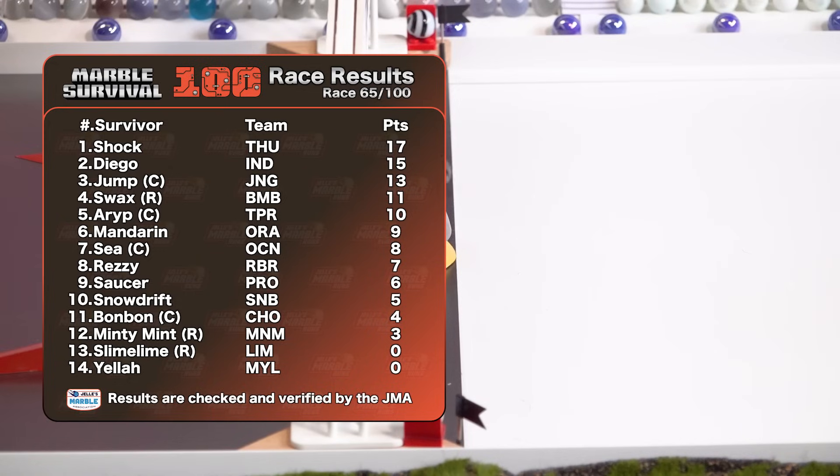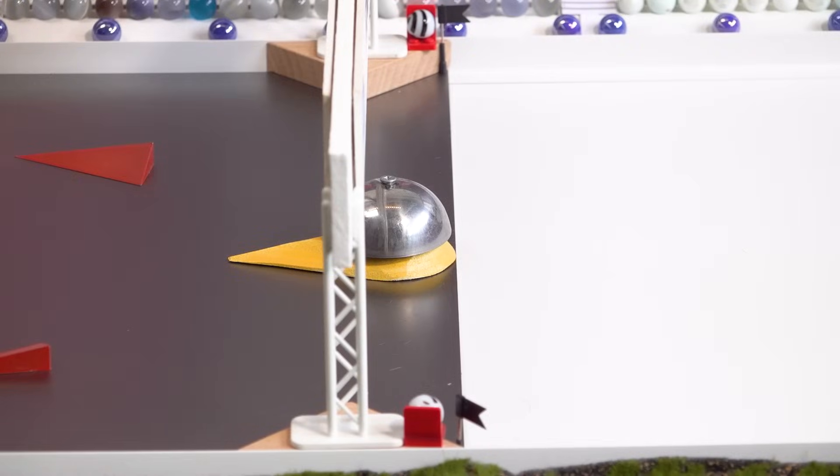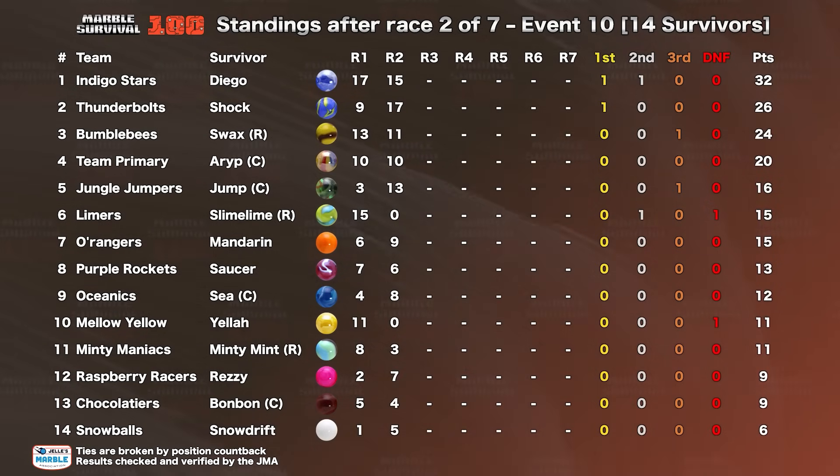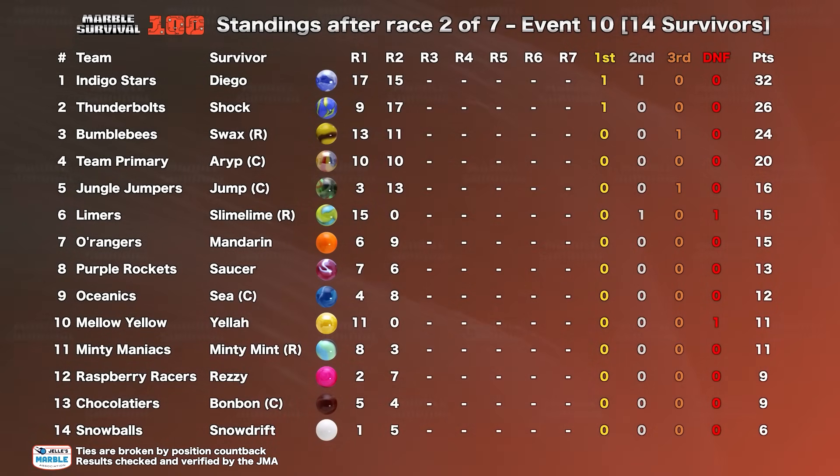Coming in now behind Bon Bon and Snowdrift up in tenth. Shock, Diego, Jump, and Swax are our top four across the line. Minty Maniacs managed to avoid the bottom two. Chocolatiers and Snowballs sit down there — nine points to six respectively — with now five races to go this week. Good job Indigo Stars and Diego: 17 points and 15 points. Just two other teams getting double-digit points finishes in the first two rounds. That's the kind of consistency you need if you're going to survive late into the Marble Survival 100.